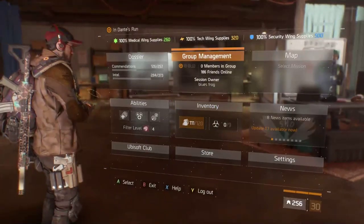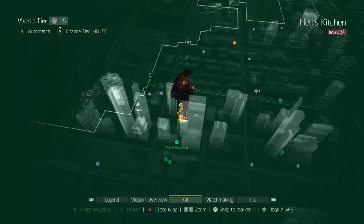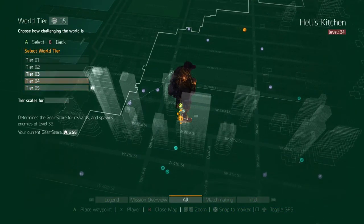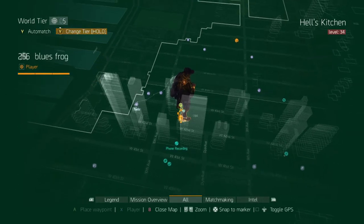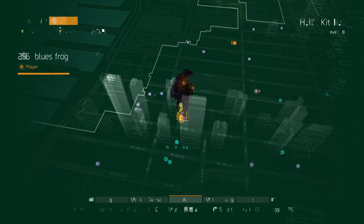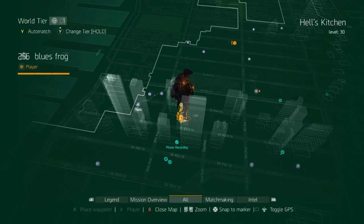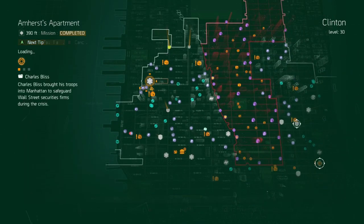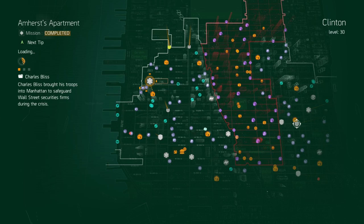Go to your map and at the top you hold Y to change tier. I'm in tier 5 at the moment and I'm going to change down to tier 1, hit confirm. Now in world tier 1, fast travel over to Amherst's Apartment — this is the quickest and easiest way to get your 10 main missions done. You can run this mission in 3 minutes 20 seconds.